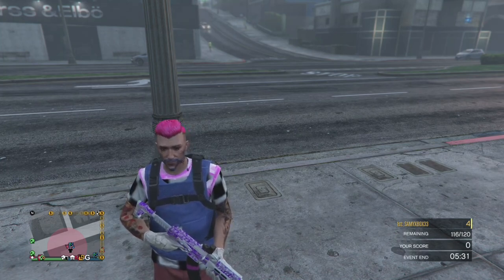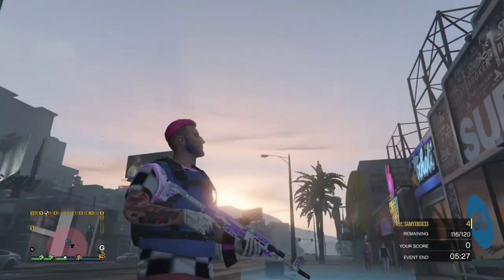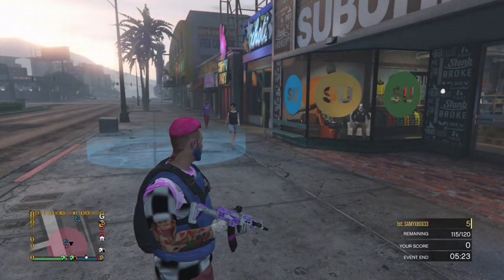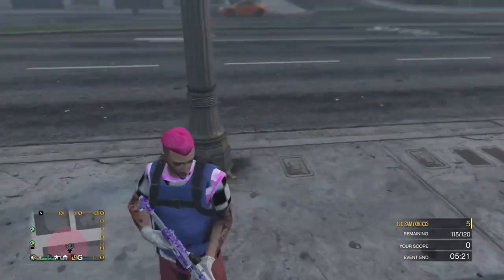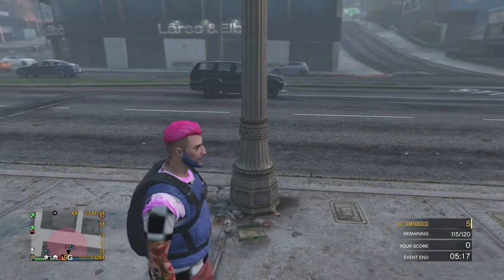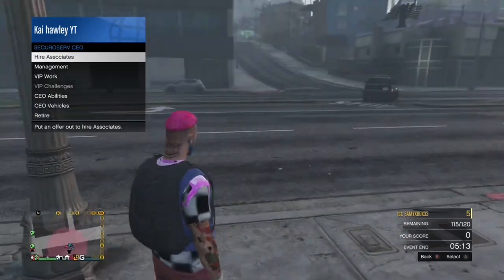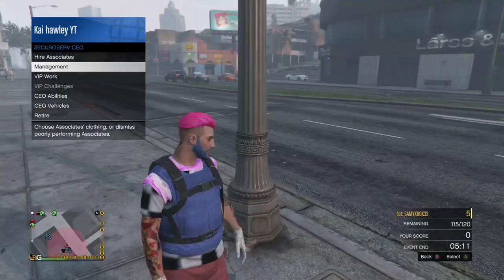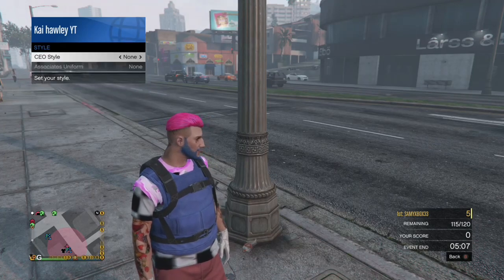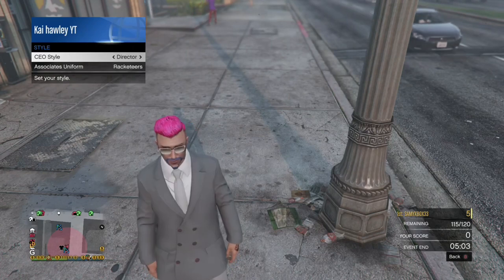Now, once you're in a CEO you want to make sure you're actually outside of the store and next to the job, as you can see where I am now. Pull the interaction menu up, go to security services, go to management — it's underneath hire associate — and you want to go down to style, as you can see here.